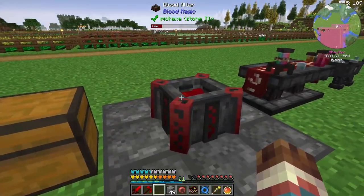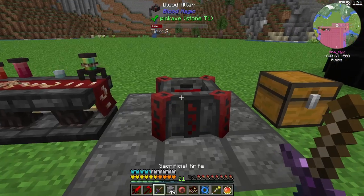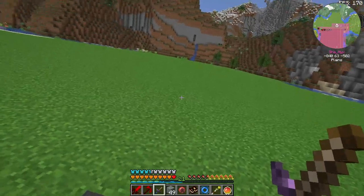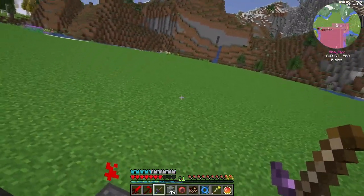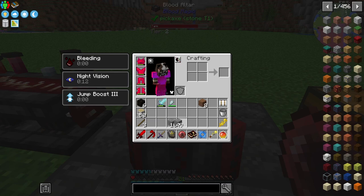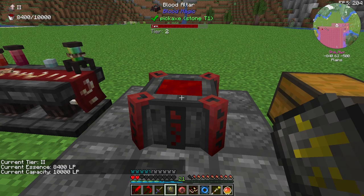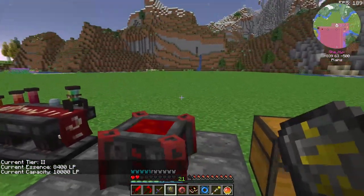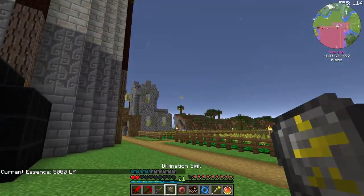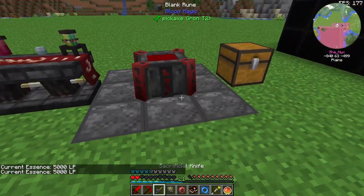It just popped up to tier 2! We have a tier 2 blood altar now. Let's go ahead and fill it up. It holds 10,000 and has 8,400 in it - that's really good. The tier 1 could only hold like 5,000. And our own blood orb is still at 5,000.